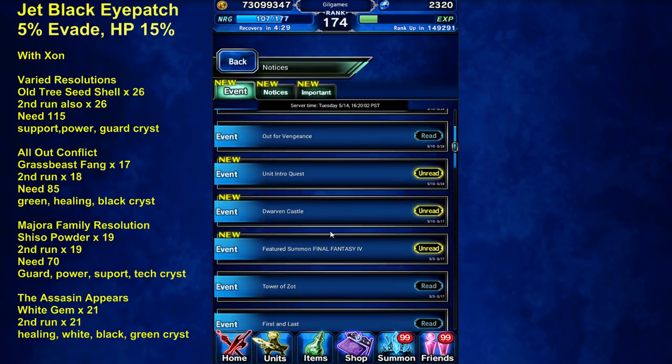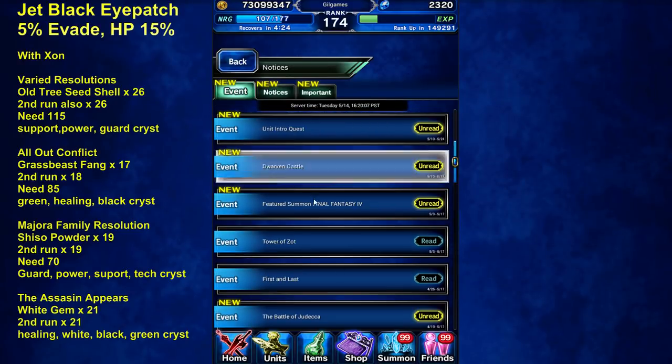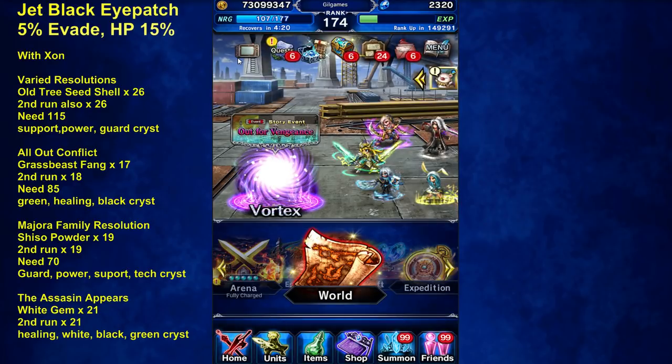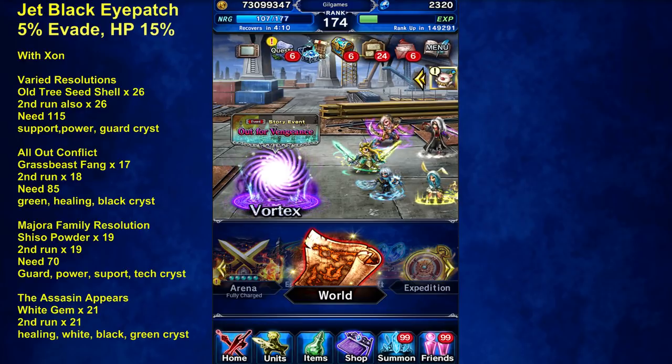I thought they were going to release a trial boss, but it's not in the news so there's probably some delay. The main reason for this video is a reminder to get the Jet Black Eye Patch — 5% evade plus 15% HP, great for your evasion tank.